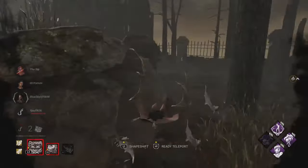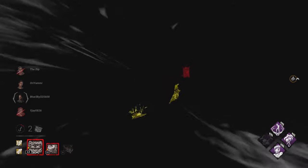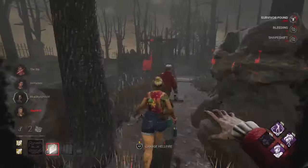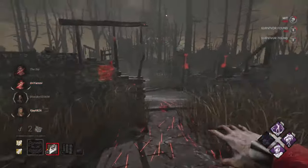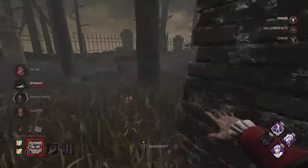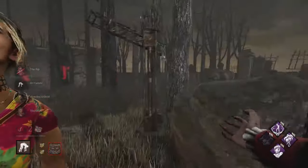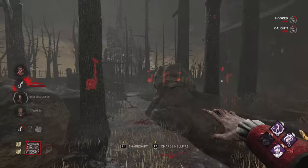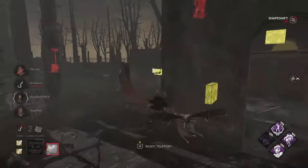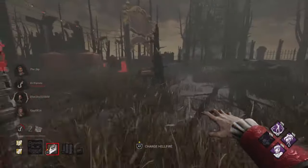We're at the two-gen mark with only two hooks — it really goes to show how fast gens can fly, especially at a higher level. That right there was a good use of hellfire, and we're still spreading Playthings, placing as many as possible. That way, when totems get destroyed, it creates slowdown, and once they're cleansed that's when Pentimento can shine.